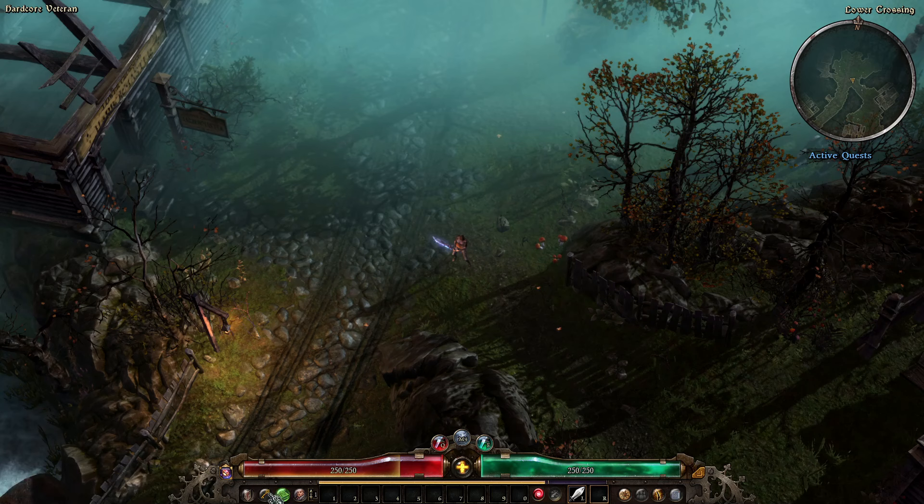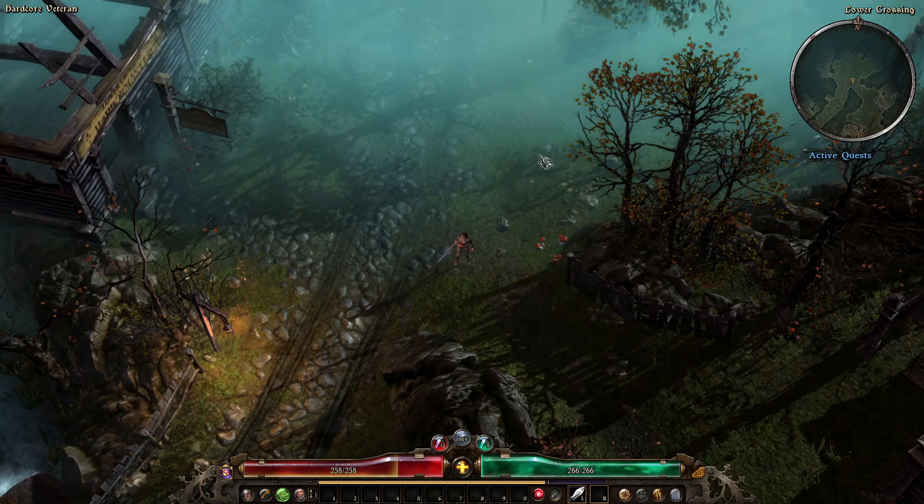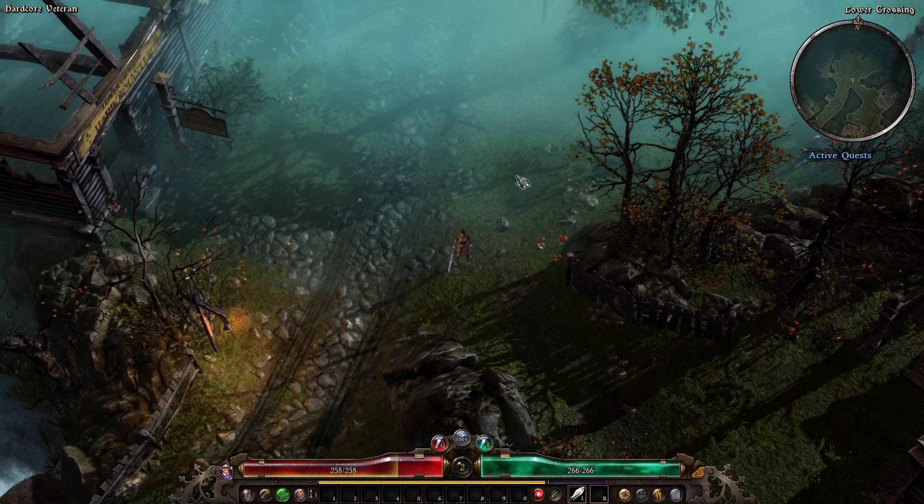I just hit level two and about to be level three. We're going to be putting points into Spirit. Arcade Life's build uses 10 points in Spirit and then all Physique — I'm going to do five and then Physique, and probably put more into Spirit later. As for our class, we will be starting with Occultist.